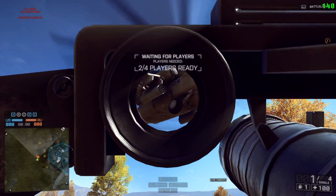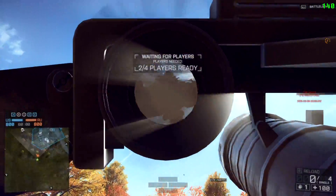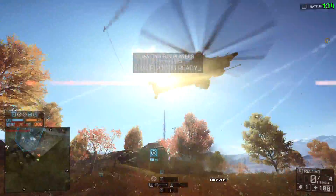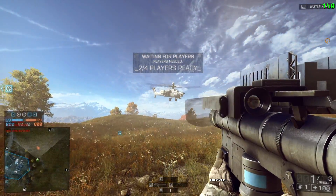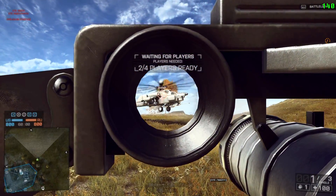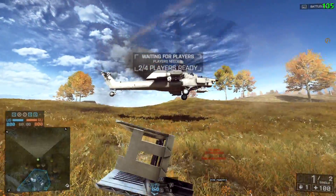As for Below Radar, what's it all about? What does it mean for air pilots out there? Well basically, you have a new passive ability. If you fly low enough to the ground, you'll be immune to certain kinds of anti-air weapons locking onto you. If you're in a helicopter, you need to fly below 25 meters, and for jets it's 50 meters, in order for Below Radar to activate.